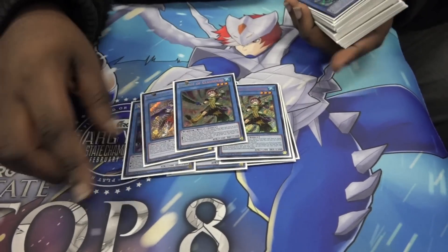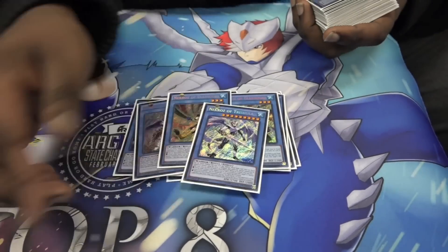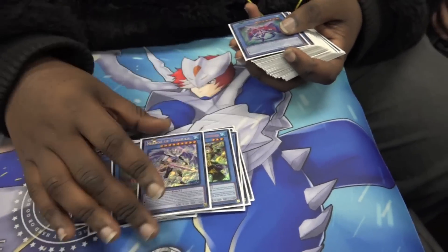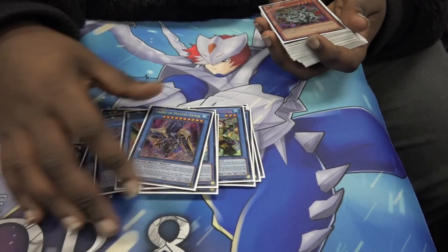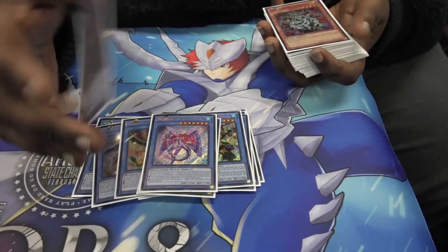3 Unicorn — a standard. 2 Colossus — a lot of people play 1, I like 1 as well but I'm testing out 2. 1 Trishula: if you play 3, you are a bad player — it's not the focal part of the deck, it's just a power card. 1 Guneer for the dungeon lock. 1 Decisive Armor — a lot of people decide not to play this, but you'll see why you need to play it in the future.